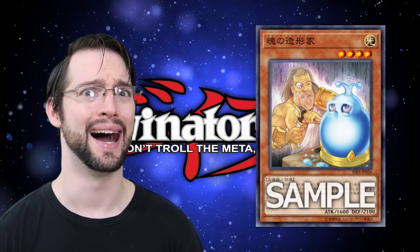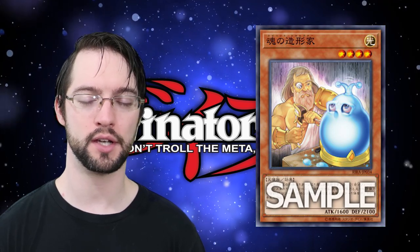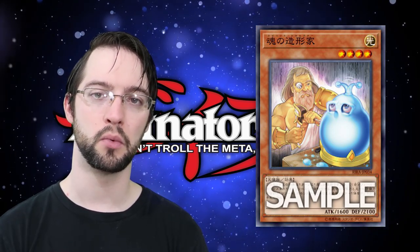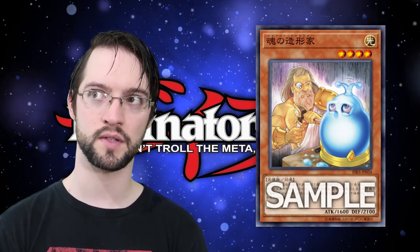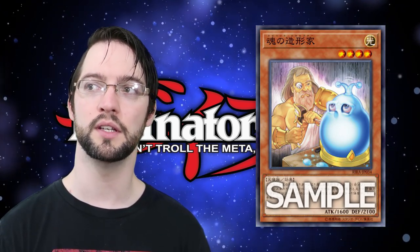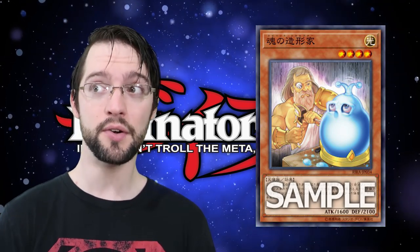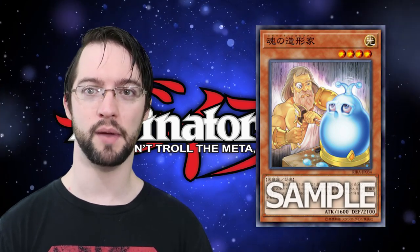Spirit Sculptor — it's the eyes. Creepy artwork aside, what does this thing do? This level four light fairy lets you tribute one monster on the board, then search one monster from your deck whose attack and defense sum equals the attack and defense sum of the monster tributed. It's basically really dependent on you doing some math in order to get cards, but in theory this can search pretty much every monster in the game.